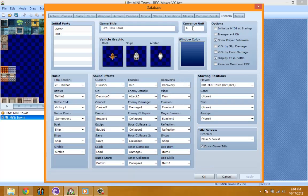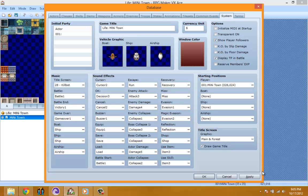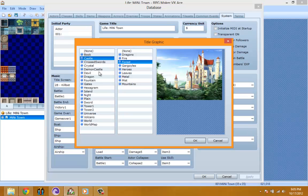Currency — I don't know what to use as the currency so I'm just going to use the basic dollar sign. Window color — I usually like red, so let me go ahead and make this red. I don't want it to be too red, just red enough — no purple, no green. Draw game title — let me see if there's anything else I need to change. These are basically the sound effects; I'm not going to be changing those. I'll just keep the title settings for right now.